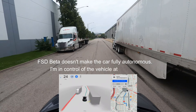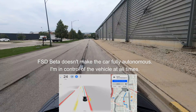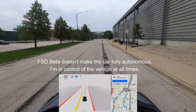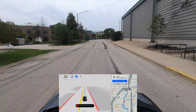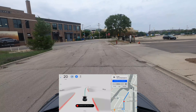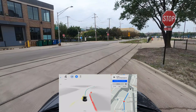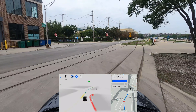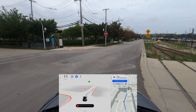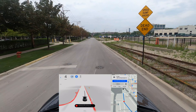Hi guys, welcome to this video. So today we're testing FSD beta version 9, the latest version of the FSD push to the FSD beta testers. I'm here around Chicago and there's an industrial zone that I like to try out. There's a Lucid store that's going to open fairly soon. It's a very unique environment where there's not a lot of markings on the ground — different warehouses, trucks, and everything.